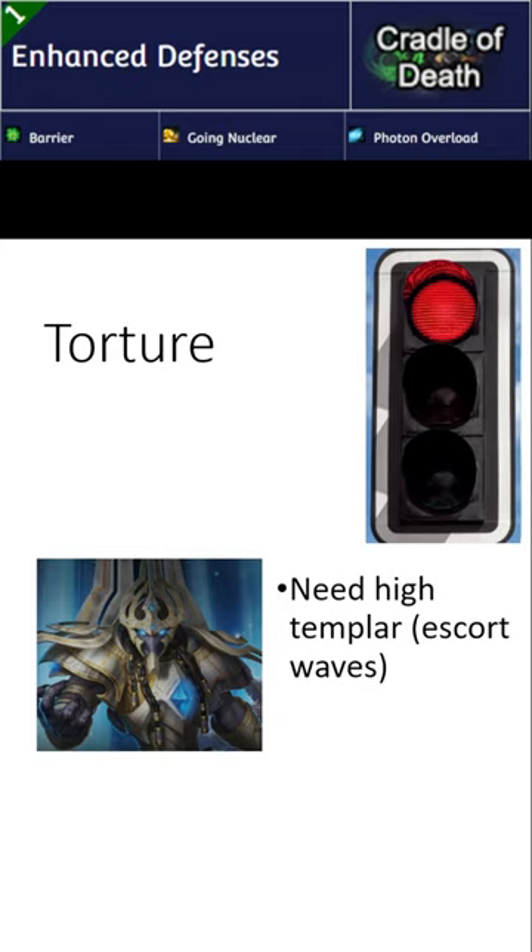At the torture tier, we have Artanis. You will definitely need High Templar because the Escort Waves come with Barrier, and Artanis is generally not that good against Barrier.